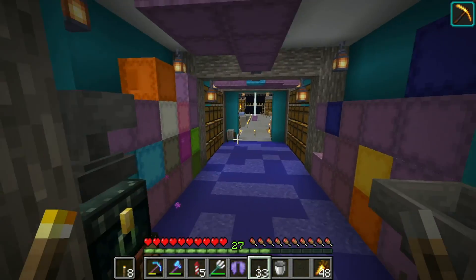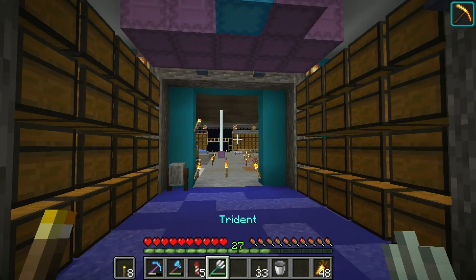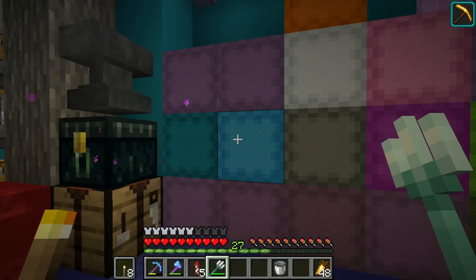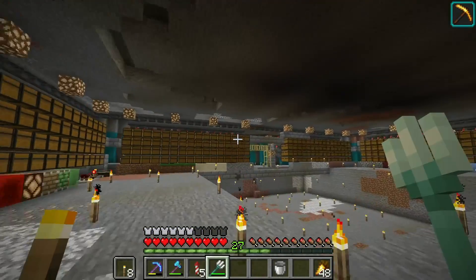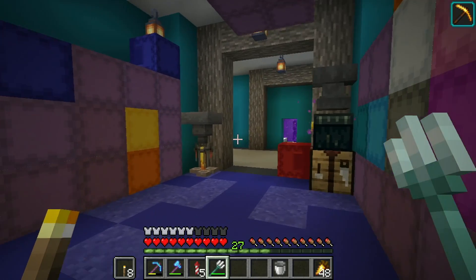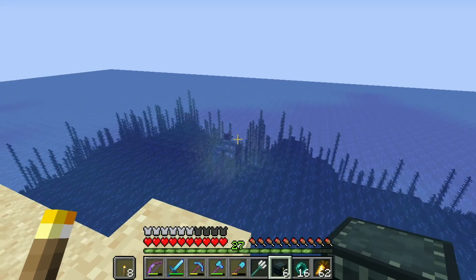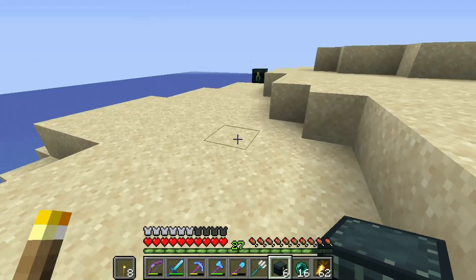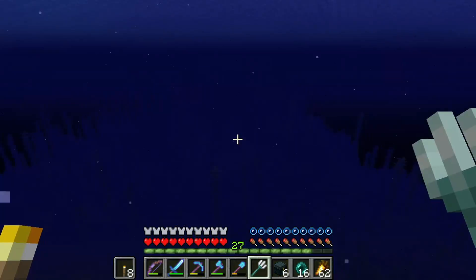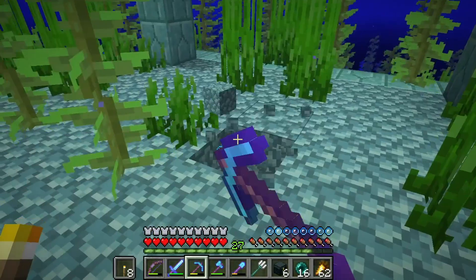Surprisingly I haven't used tridents that much ever, even when they first came out. We're actually going to be taking on a couple of guardian farms — that's why I need the milk, to get rid of the elder guardian's effect. We are over here by the first guardian farm. I'll show a little bit of how I take one of these down — probably just show the aftermath. I'll be switching from the elytra to the chestplate.